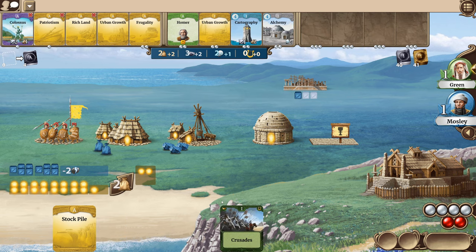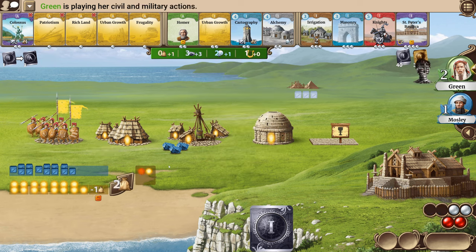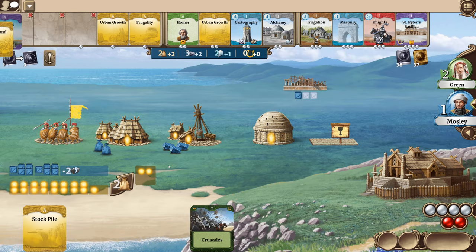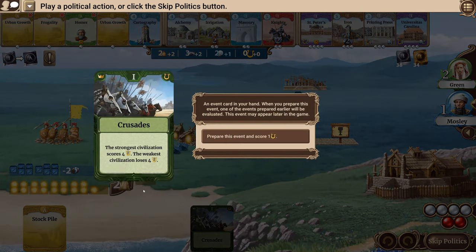Now we're drawing military and political cards. They played one to the pile, so you draw one. We are drawing all civilizations — on your turn you may build a warrior unit for free. I do have an idle worker, so I'll be able to build that warrior. In the early rounds of the game, you want to have an extra worker just sitting there so you can put them to work. Now we're in the political phase — we have the Crusades card. The strongest civilization scores four victory points and the weakest loses four.